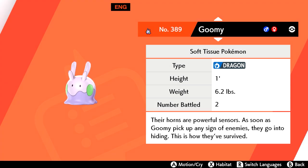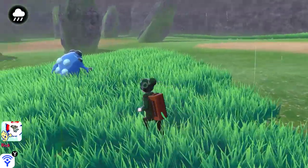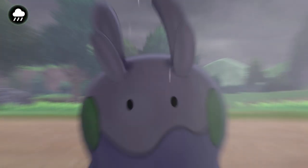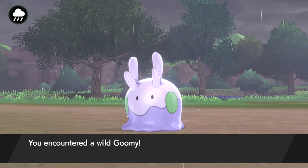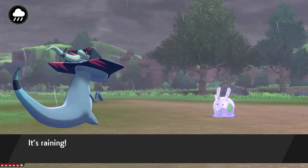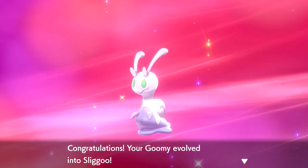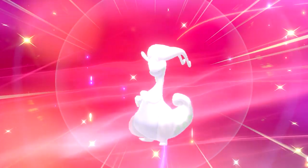Unlike Deino, you won't be able to bypass the hunt for a Goomy. Sliggoo has the same 2% chance to appear in the grass in the Lake of Outrage, so you're better off starting from the bottom and evolving the Goomy. Change the weather to raining and then start encountering as many Pokemon as you can while dodging overworld Pokemon. Level the Goomy up to 40 to get a Sliggoo, and then while in the rain, level it up 10 more times to 50 so it will evolve into a beautiful Goodra.